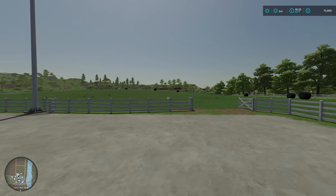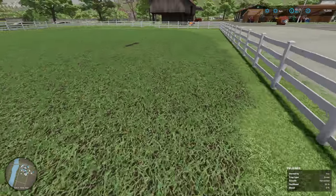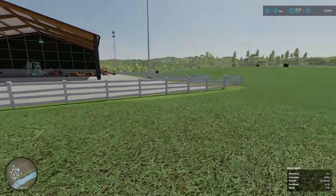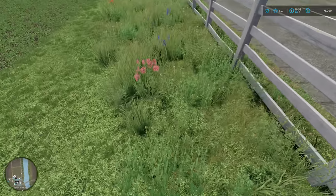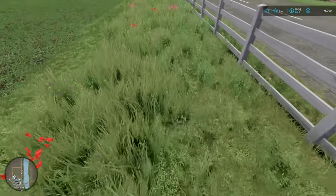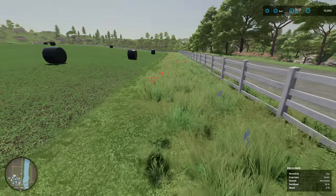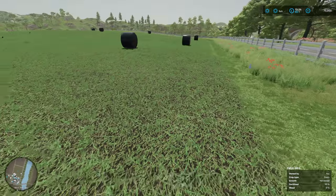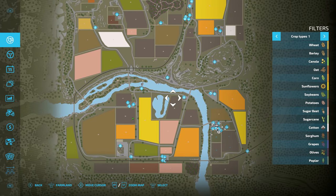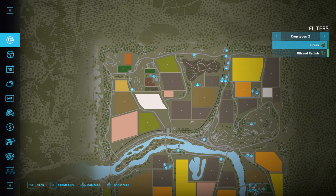And this is a field that I've created into grass. I do want to get into the grass side of things because it is completely different now - it really is. Before in FS19 you could paint grass down and then fertilise it, whatever else. But this grass is different - this is the proper grass. So if you open up the menu and go to the type of crop and pick grass, you can see that there's only a small selection - a couple of fields up here.